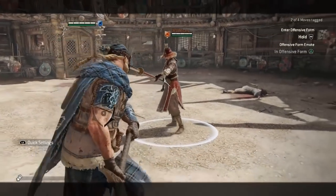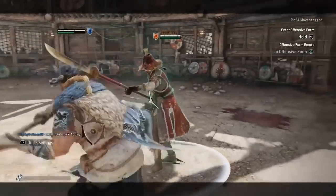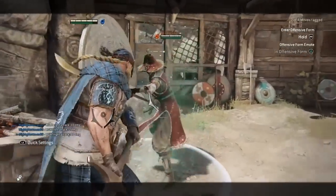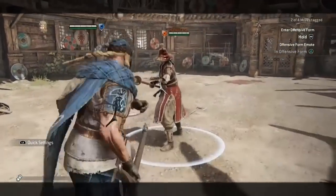Highlander has a unique emote he can perform in offensive form. Whilst it can be spammed for somewhat entertaining results, it does have a use. It can be a useful misdirection when using offensive lights, as emoting can alter the delay and mask the guard change of these light attacks. Thanks again to Freeze and his video for this information, as even I wondered what the point of the offensive form emoting was.